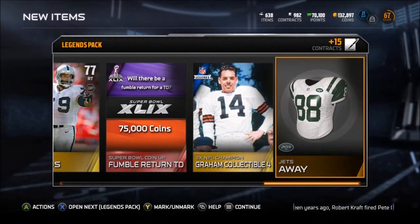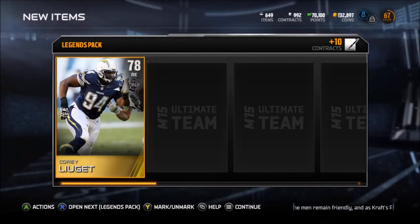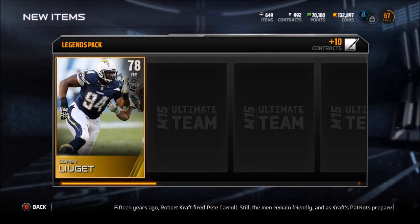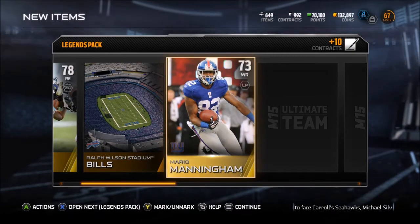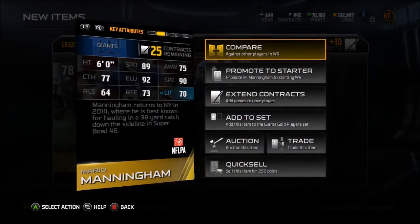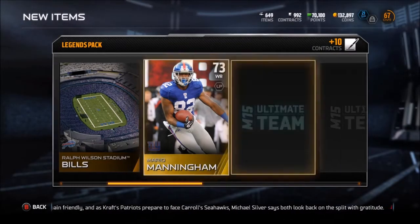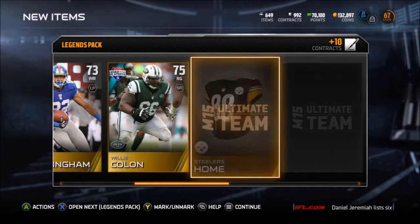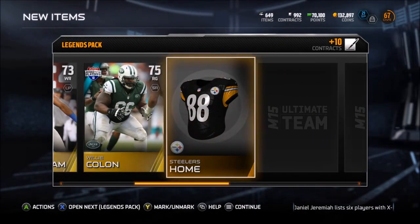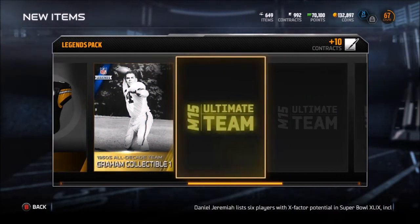Jets away - ew, I hate the Jets uniforms, I hate the Jets period with a passion because of what they did to Tim Tebow, and I just don't like their uniforms at all. Corey Legate, Ralph Fulsome Stadium. Mario Manningham - 70 catch in traffic though, I don't think he's even on the active roster for the Giants this past season. If he was, he was buried on the depth chart. Willie Colon, Steelers home. All decade Otto Graham.